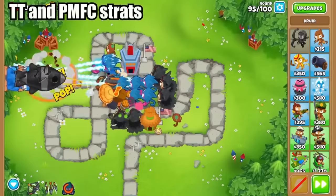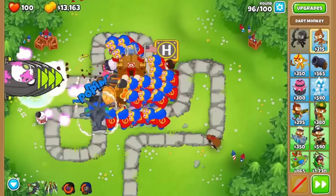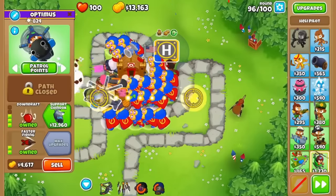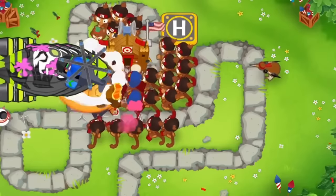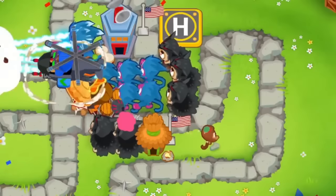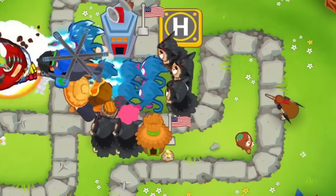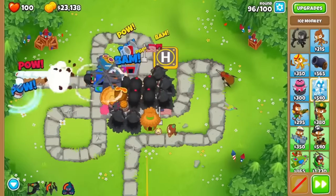Next, we have the total transformation and plasma monkey fan club strategies. Both of these are super good, especially if you have the timings down for when to use their abilities, but they make for some of the weirdest setups I've ever seen. Either you're running 20 dart monkeys with a PMFC, or you're doing some funky stuff with poplust druids next to a total transformation elk — both of which make for some very funny looking maps. Just make sure to have some way to stall the bloons so you can have your abilities ready for every round.